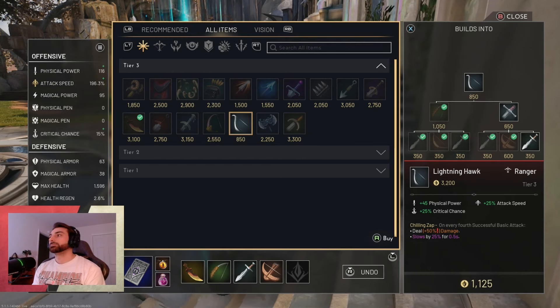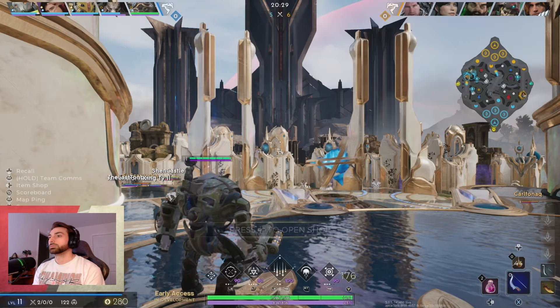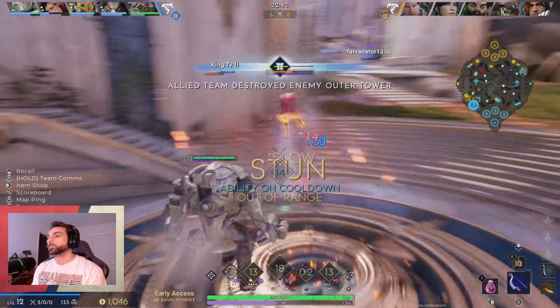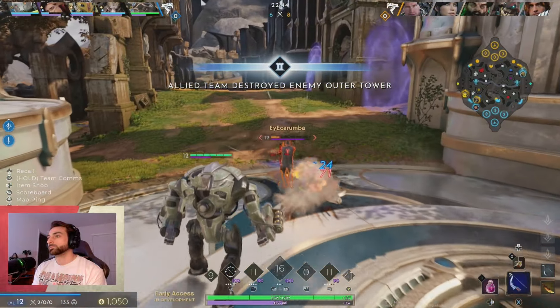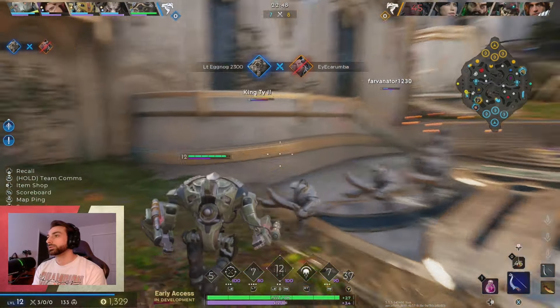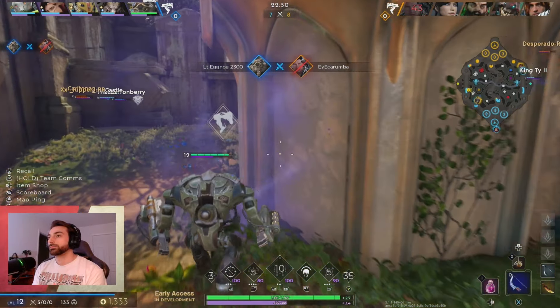Make sure you pick up typhoon when you get the option, and then for your second item I like to get lightning hawk. This will get some crit online and get you an additional slow to pair with your mines, making it extremely difficult to get away from you. This will boost the damage on your base auto attack and make confirming kills and dishing out damage that much easier.